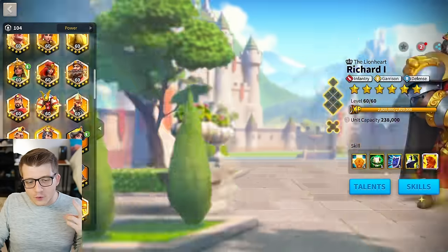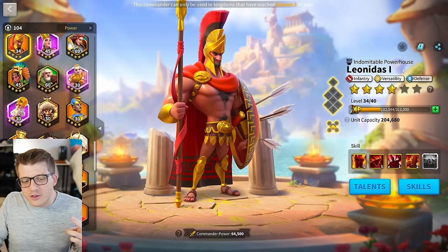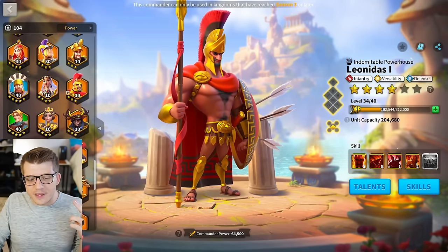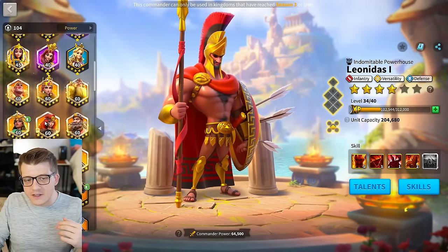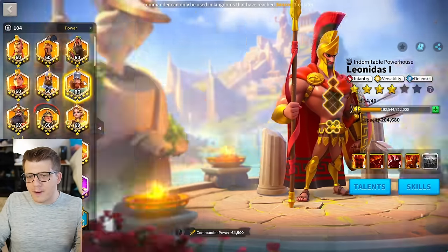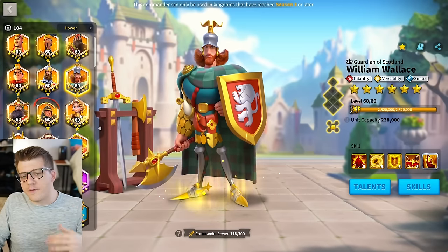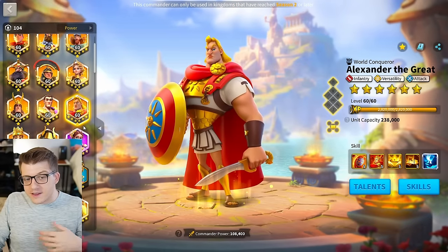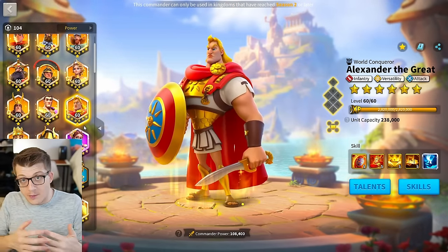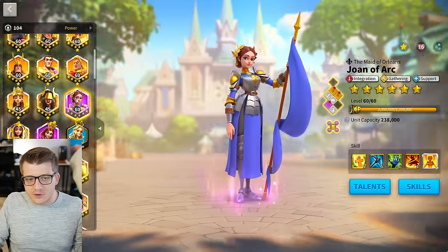They also redesigned Minamoto and Richard as well. Oh, and Leonidas — that's right. So these are the only ones so far that have been redesigned. I suspect they will go through and continue to redesign some of the older commanders in the game and probably will leave some of the newer ones, because these already have a sort of updated design. I did want to touch on this because these commanders are commanders with relics — I think all of them except for Epic Joan do have a relic.